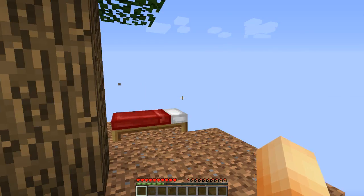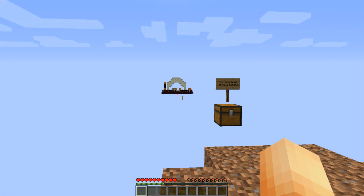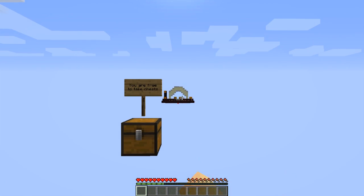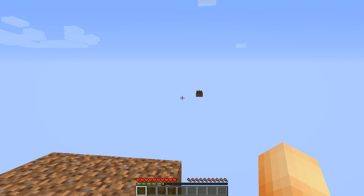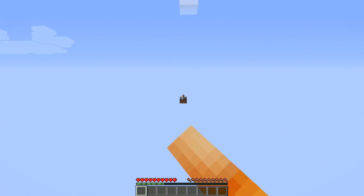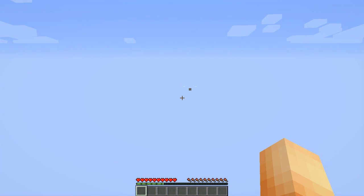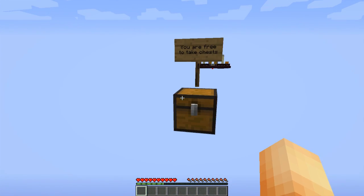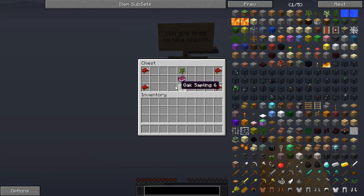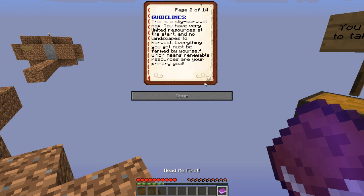Alright, we got it. This is what it should look like — a little island. There's a little platform over there with some pumpkins and stuff, something over there, what I think is a mooshroom over there, and a block with a torch on it. You're free to take the chest.